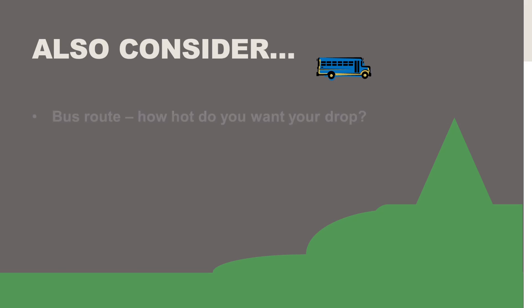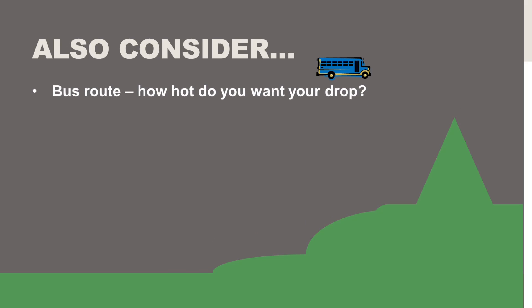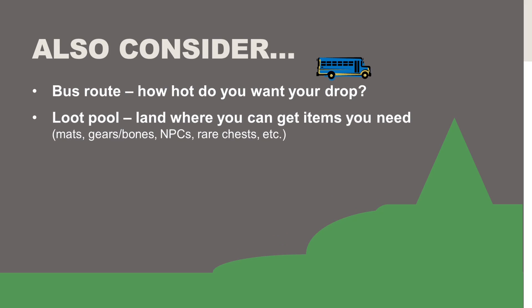A couple of other notes to consider when hopping out of the bus. First, the bus route — how hot do you want your drop? The closer you are to the bus route, the hotter things are, and the earlier on the route, the hotter as well. Also consider the loot pool: land somewhere you can get the items your play style needs. Think about mats — wood, brick, or metal. Gears or bones depending on whether you prefer primal or mechanical weapons. NPCs, if they're around and have something you want. And rare chests — bunker chests and barrel chests are still in.